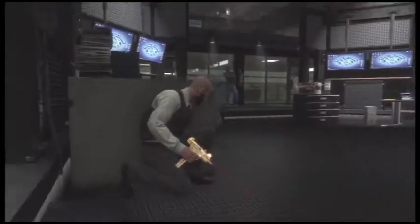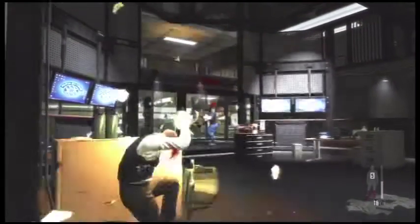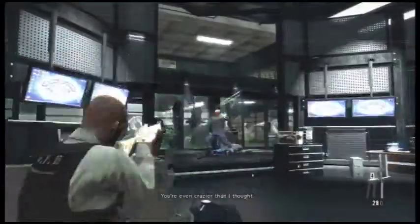As soon as you get out here you've got two guys on the ground floor that you need to kill. Ignore the guy up top for now — kill these two guys first. Notice that I'm blind firing. You do not want to be out of cover long at all here, where you can get terribly demolished from the man upstairs raining hellfire bullets down onto you.